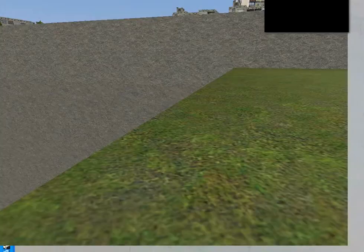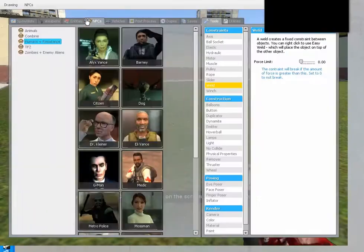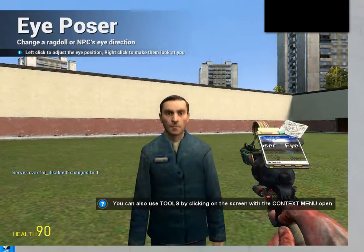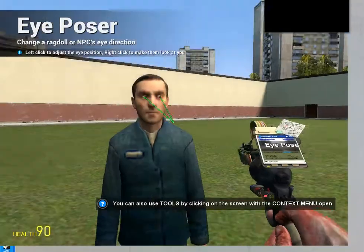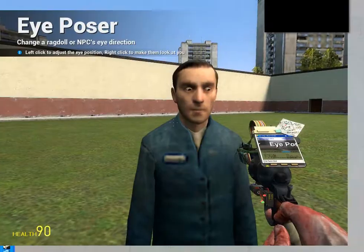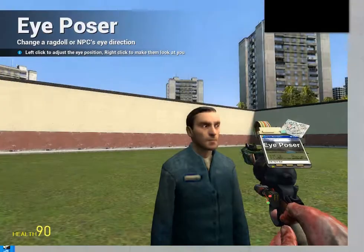So that's how to weld. I went ahead and got rid of my camera. Now I'm going to show you how to adjust NPC eyes and other things you can do with NPCs. I'm going to get this guy here, and we're going to use the eye poser. You click his face, and this tells us where he's going to pull his eyeballs. I'm going to pull him down there — and he's going to look down there and right. Look at that — he's staring at the grass, it's so scary.